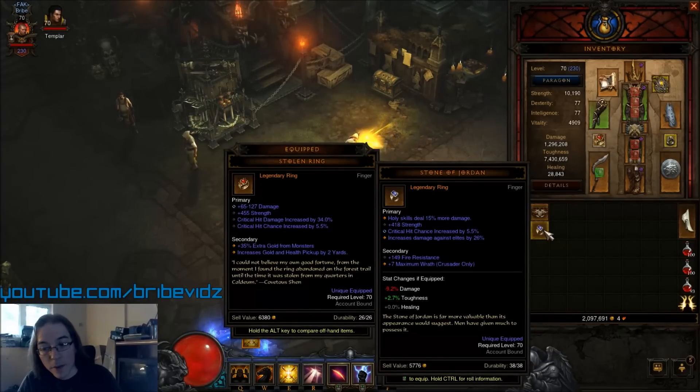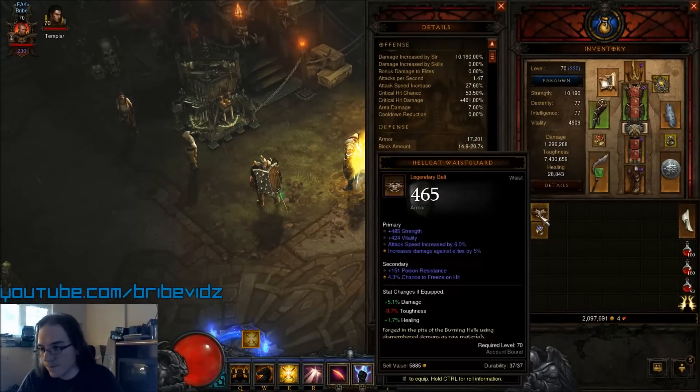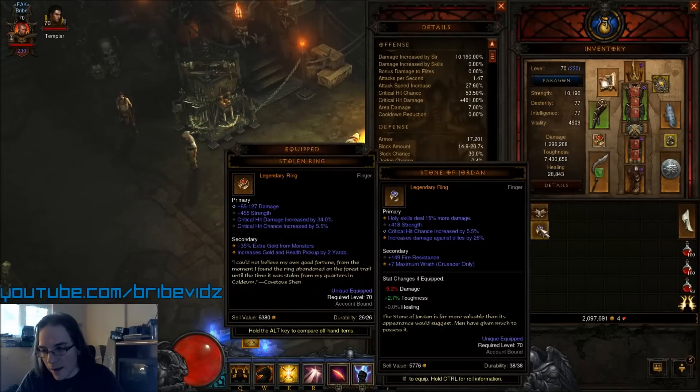That 4 million becomes roughly 4.6–4.8 million with the elemental bonus. I'll lose a little Crit Hit Damage and drop from around 461 down somewhat, but here's the most important thing when it comes to efficiently farming gear: white mobs mean nothing. It's all about champion mobs — those are the enemies that drop your loot. You want to slay them as quickly as possible. The more efficient you are in Diablo 3, the more gear you get, and that's the only way to control RNG.